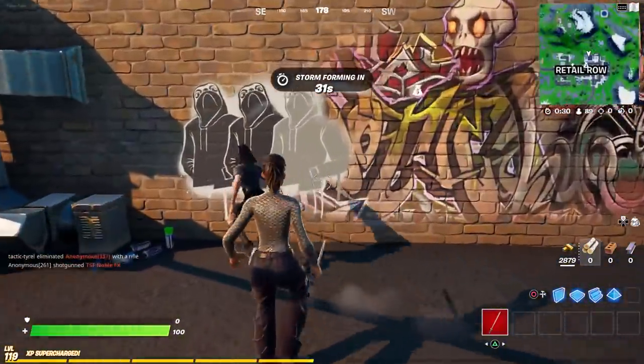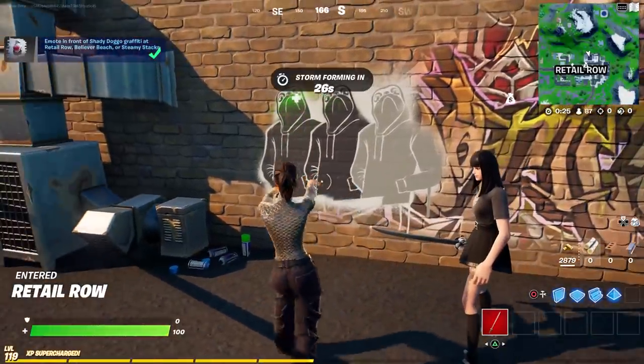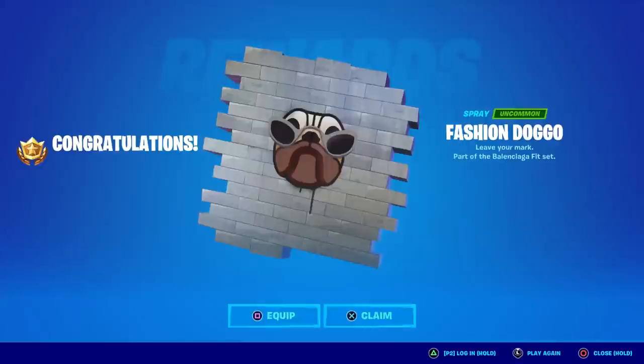There's a guy nearby but he didn't get a weapon, so do any dance you want — I did 'Old School.' Hopefully this guy doesn't try to eliminate me. There you go — that's the first reward right there, the Fashion Doggo spray. Sprays are pretty useless in-game right now, but this will be rare because I don't think it'll ever come back.